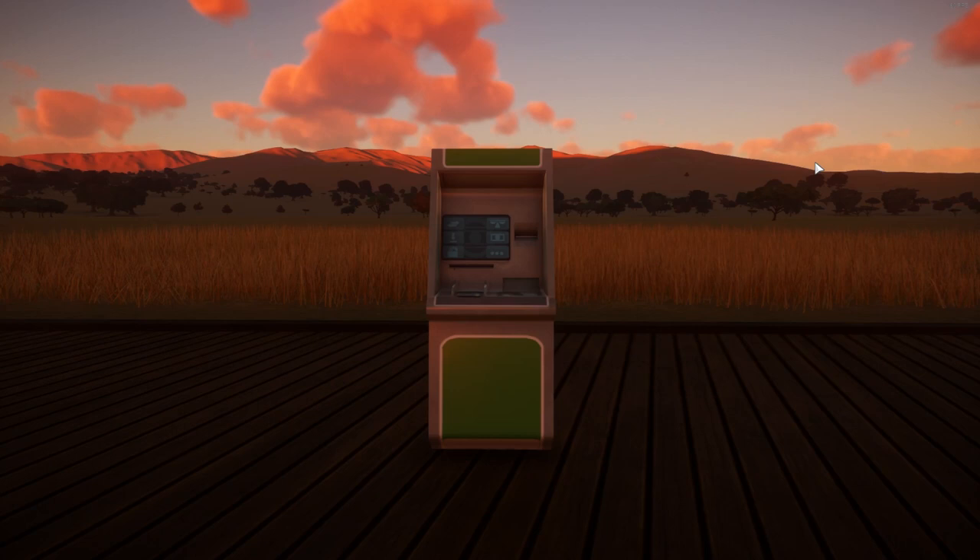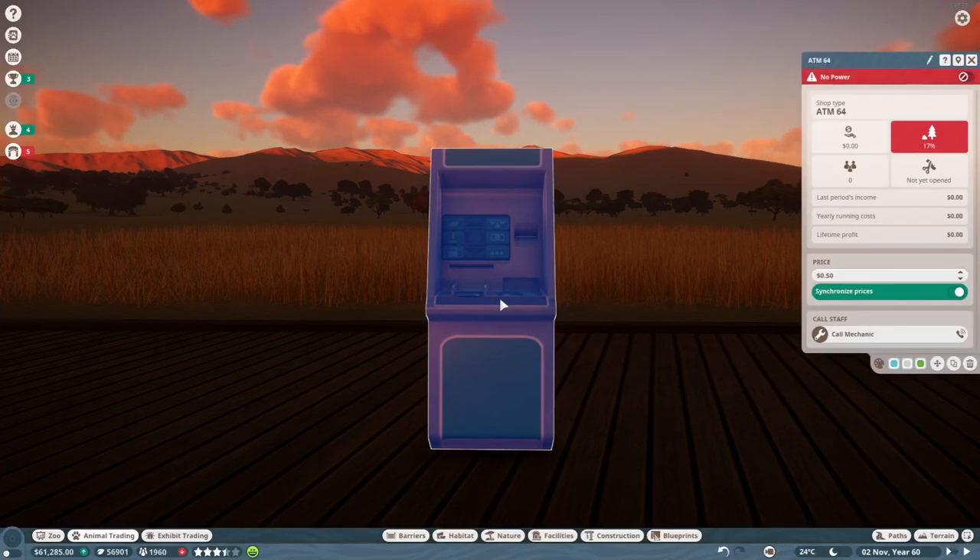Next up is the ATM. You can also make a little bit of extra money from ATMs — it's not a lot, but it's extra; it might only just pay for itself. Click on the ATM and you'll see a price setting for when people want to use it. Mine is currently at 50 cents, but you can make it 40 cents, 30 cents, or a dollar — whatever works. Don't make it too much though, because it does have yearly running costs. Just be careful you don't set the price too high, otherwise you might get refunds and lose money. It works great.